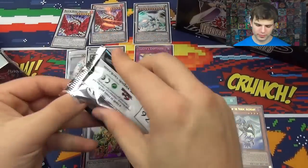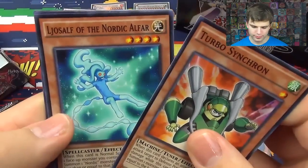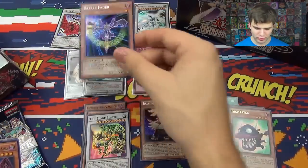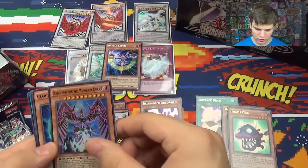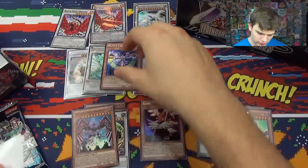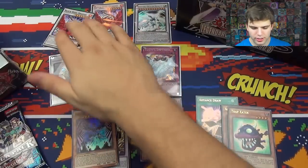Alright, here we go, next pack. Turbo Synchron, Nordic Althar, Earthbound Whirlwind, Trap Eater Ultra Rare again, and a Secret Rare Battle Fader — that's pretty cool, I like it, I'm gonna sleeve it up. Earthbound Amarylease Charasca, Clock Resonator, Vice Dragon, Battle Walls. Battle Fader — he makes the battle fade.